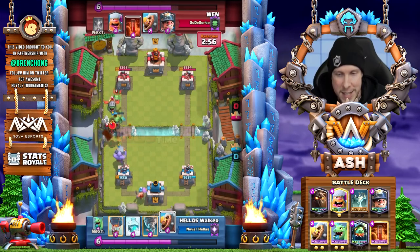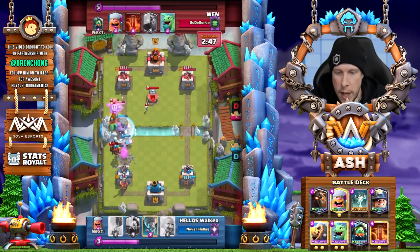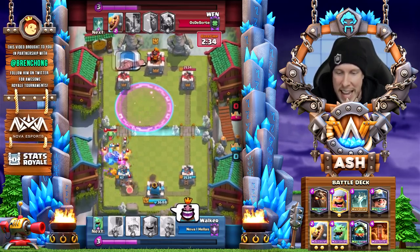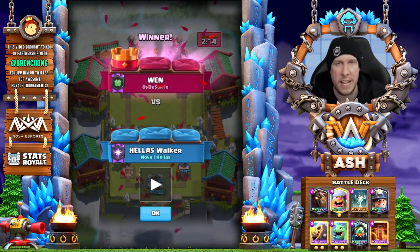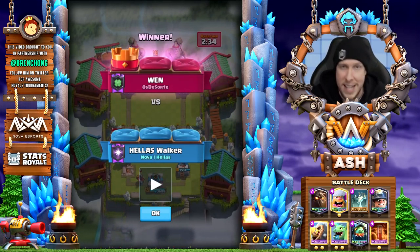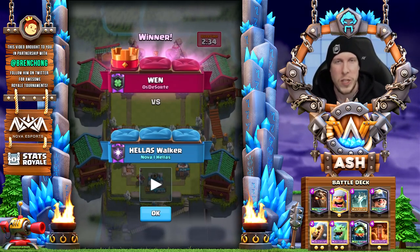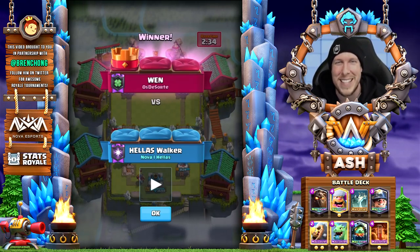Wen plays the Inferno Dragon, leaking a bit of Elixir. He has Miner and Barbarian Barrel selected. He reloads with the Tombstone on defense to deal with the opponent's Lumberjack and Bowler — they get a King Tower activation. But look: the Lumberjack makes contact with the tower and takes it down single-handedly. At one point we had two Inferno Dragons and a Baby Dragon stacked at the bridge on defense, plus the Miner going in with the Lava Hound on the tower, then the Lumberjack at the bridge takes the Princess Tower down. Huge shout out to Wen — check out his player stats, profile, and social media in the show notes. Shout out to Bren Chong my YouTube partner as well. Thank you for watching guys, take care.